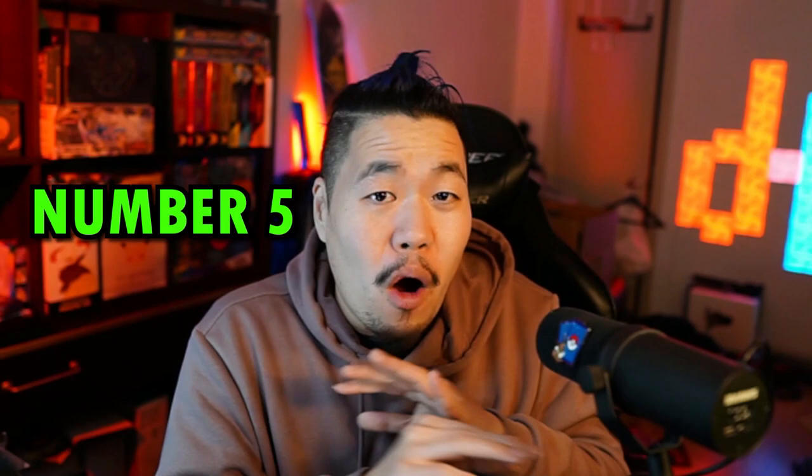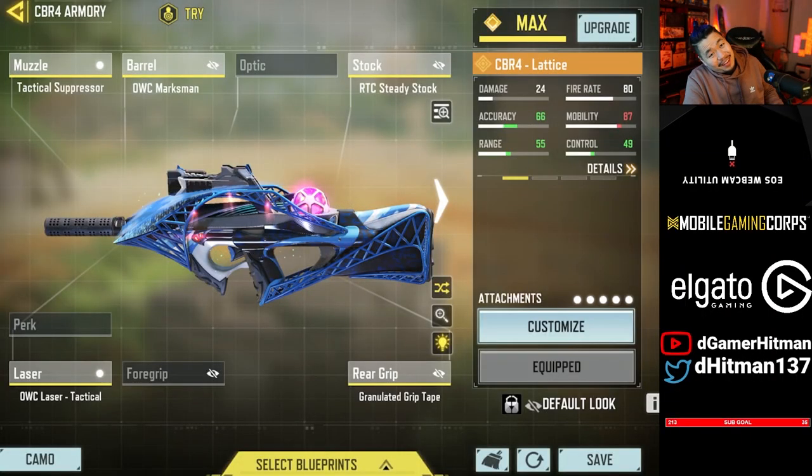Number 5 is going to be the only SMG on the list this season — none other than the CBR Lattice. The reason I picked this gun is the obvious one: it's a CBR skin with a very good iron sight. It is also a soccer slash football theme, which makes it very nice. Not only that, the kill effect — you're literally kicking someone out of the game, which is absolutely fantastic. This is just such a unique skin, and that's why it is my number 5.